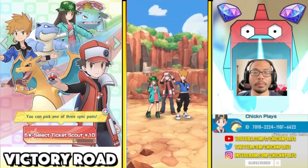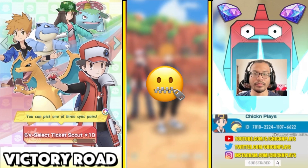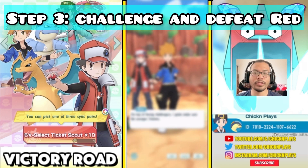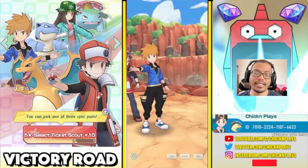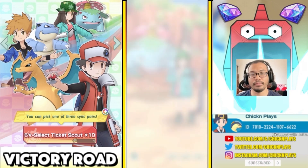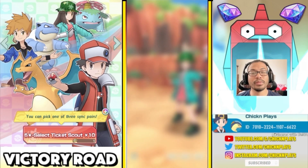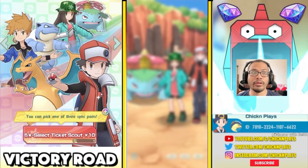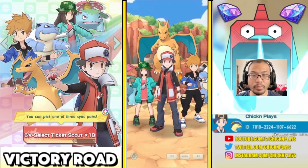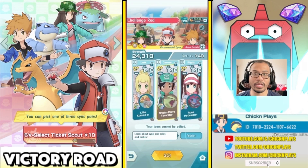Once you get to this part of Victory Road, I will blur out most of this stuff so I won't spoil anything. But once you get to this part, you're going to have to beat Red's team. Red's team is not easy because you have a select and specific team you have to use to beat his team in this battle. Red's team is quite challenging because you're going to be using specific Sync Pairs that will allow you to strategize and make sure you've understood all the tips to get up to this point. A specific map allows you to challenge Red with the select team that you are going to be using.